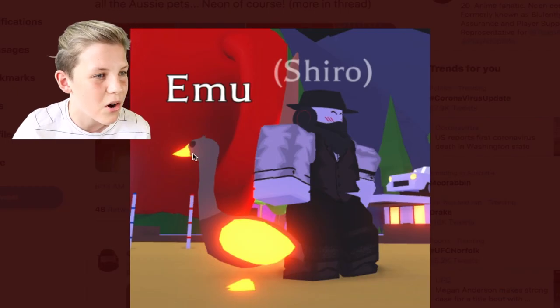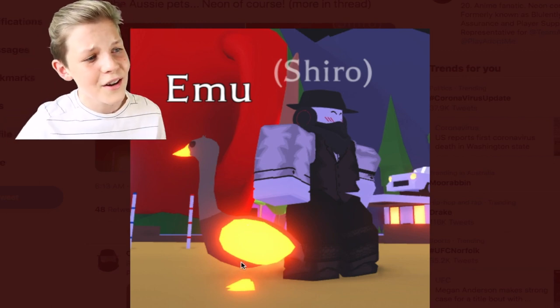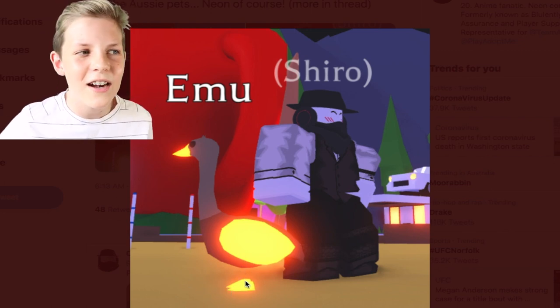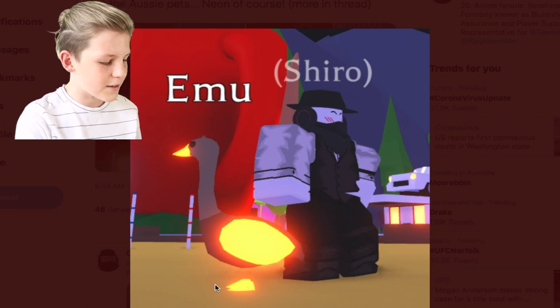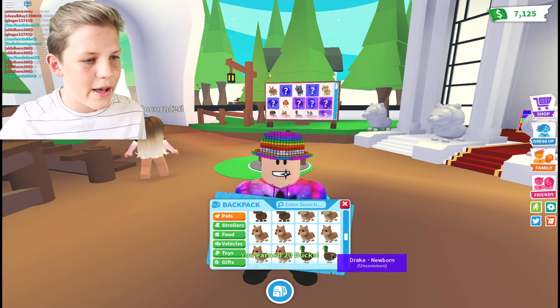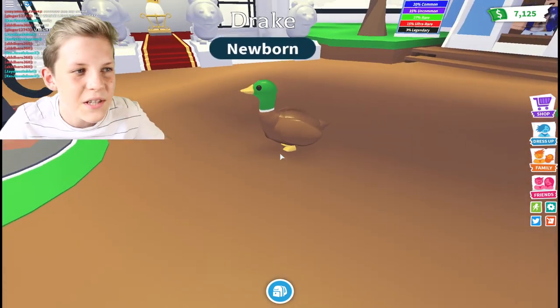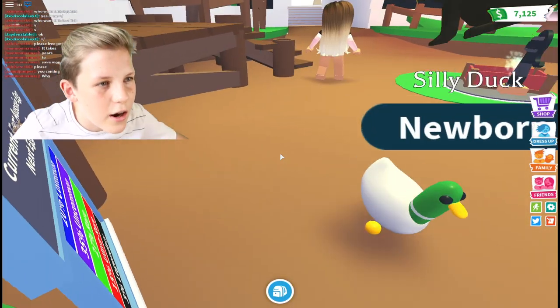The emu is quite hard to get — I only got one the other day whereas I got like three koalas. It's got a really long neck, but luckily they didn't put that in neon because that would be a lot of neon. It's got its wings neon and its feet neon. I only just noticed they aren't like the other pets' feet — I wonder if they've done that for all birds. Looking at the drake's feet, they're silly duck feet rather than the little circles like the rest of the pets.